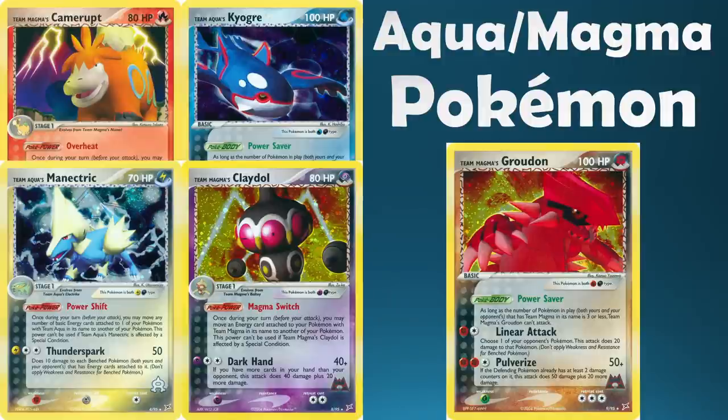On to Aqua and Magma Pokemon, a small category limited to the Team Aqua and Team Magma set. Team Magma's Groudon is the clear winner here — he was the poster boy of the Team Magma deck that did so well at the first ever Nintendo Pokemon Worlds, after transitioning from Wizards of the Coast. The first ever Worlds-winning deck was built around Groudon, Claydol, and Camerupt, with Groudon as the main attacker. A dual-type Pokemon with specific synergies that really stepped the game in a new direction.